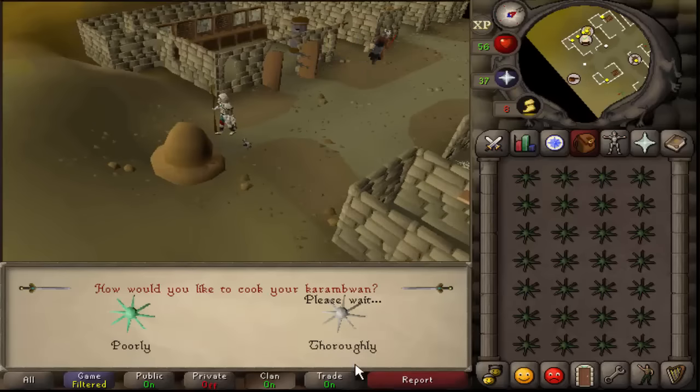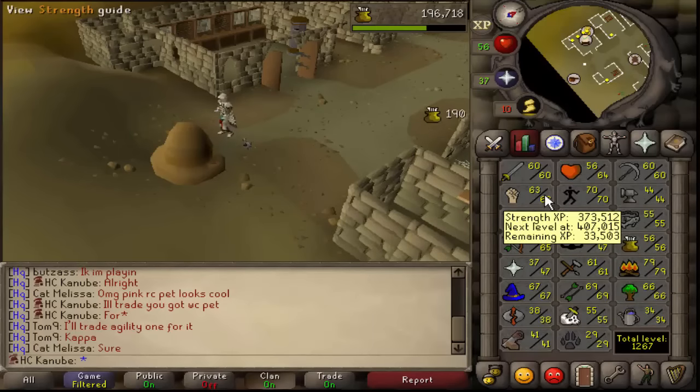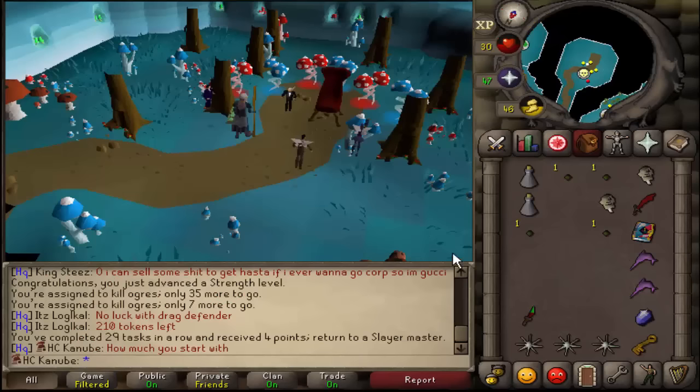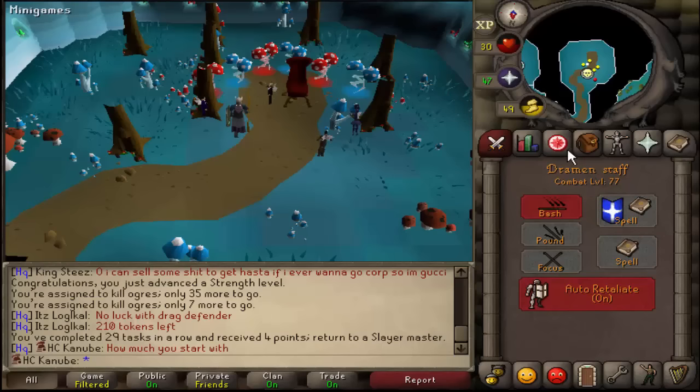I really want to catch up on slayer so I can get 58 slayer for the black mask and 72 for wyverns, but I've been slacking on combat levels. This is my 30th task. The reason I'm getting a task from Chaeldar even though I'm still a low combat level is because she gives 50 bonus points every 10 tasks completed.